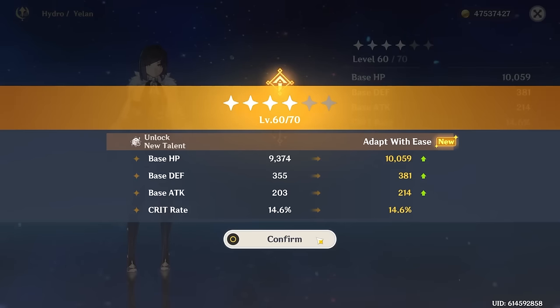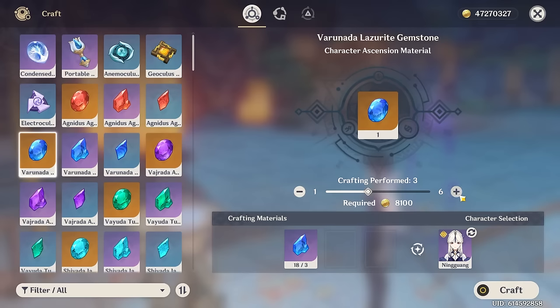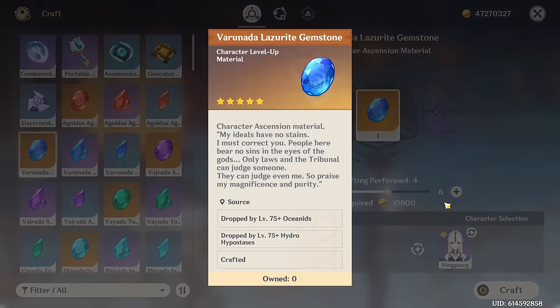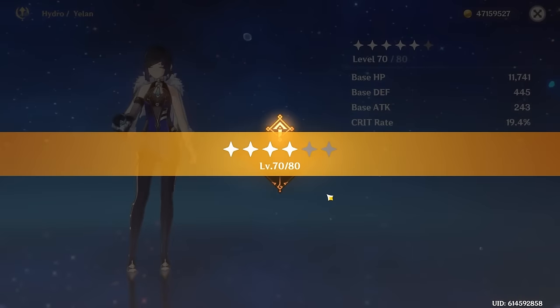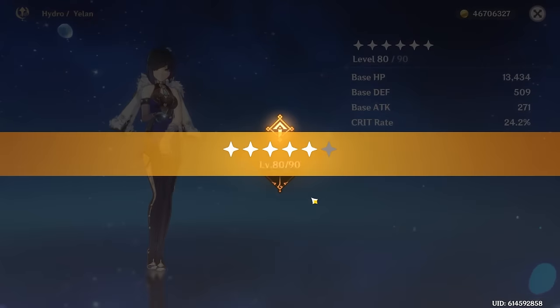Making a quick stop to the crafting table to make a couple more ascension materials. And finally, the big ones — I think that should be enough. And there we go, that's 70 out of 80. One more left. And she's done.